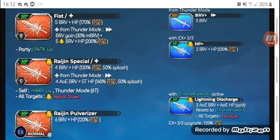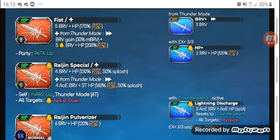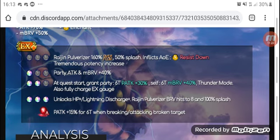His EX, Rajin Pulverizer, is a 6-hit brave HP attack with 120% overflow. He grants himself the Thunder Peel buff and enters thunder stance. Thunder Peel is a lightning enchant aura for the party and HP regen — it's a stackable buff. At 3 stacks, it changes his HP Plus to Lightning Discharge, which is a 3-hit AOE brave to HP attack with split damage, resets the stack count to 1, inflicts paralysis on all targets, and has 120% overflow. At 0 for 3, the EX gains 50% splash and inflicts thunder resistance down on all targets with a potency increase.